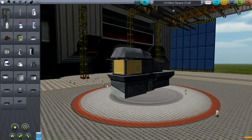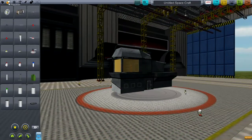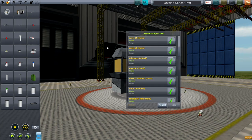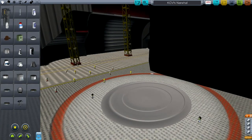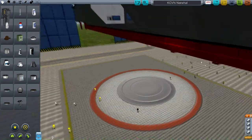You have this giant control tower for your aircraft carrier. You have models that are pre-built, and if you look down it is the NARWAL KCVN NARWAL. I don't know what KCVN stands for - Kerbal something or other Navy, I don't know.